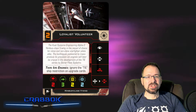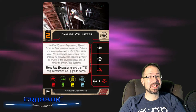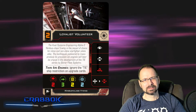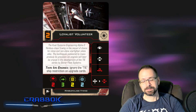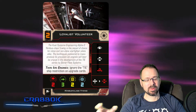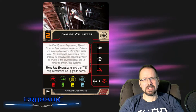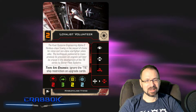It also has the Twin Ion Engine keyword. Knowing what we know now, this seems a little redundant because they're adding keywords to ships — presumably this one will have the TIE upgrade. It says Twin Ion Engines ignores the TIE ship restriction on upgrade cards. But we know that coming later this year we're going to have a whole bunch of new keywords, including things like TIE. We talked a lot more about that with my interview with Max Brooks, so I'll put a link to that at the end of the video.